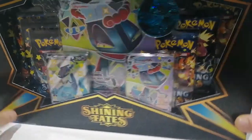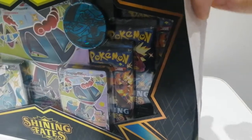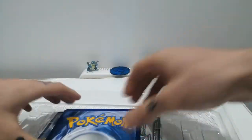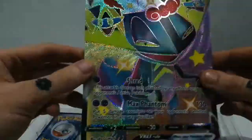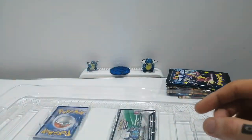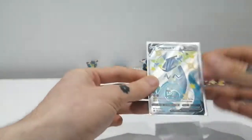Here's the shiny Dragapult VMAX box — both the regular V and the VMAX. Very good value; you get quite a lot in these boxes. Also a lot of plastic, it's 7 packs, pretty shiny photos. Of course the large card Dragapult VMAX, a big coin with Dragapult on there, and of course the Dragapult V — the shiny Dragapult V going straight into the sleeve. Very nice.